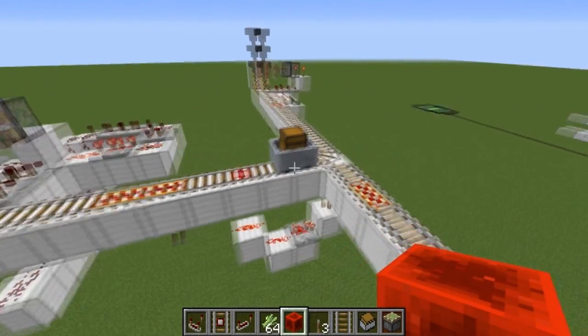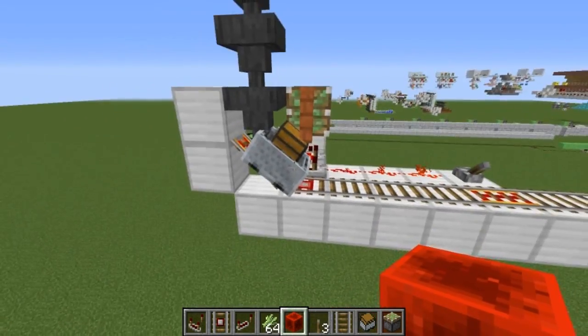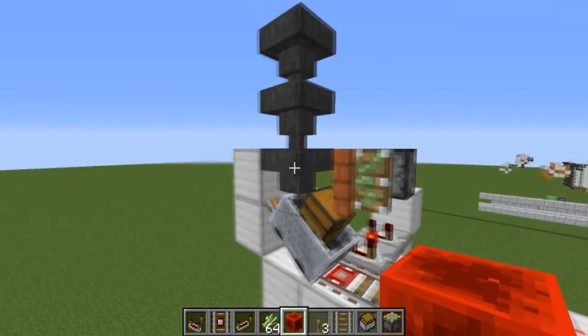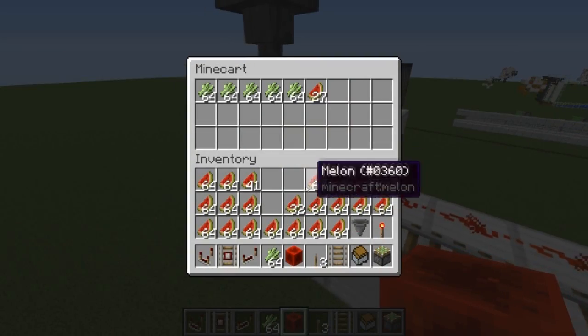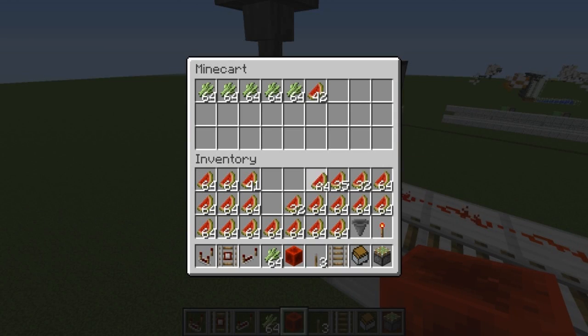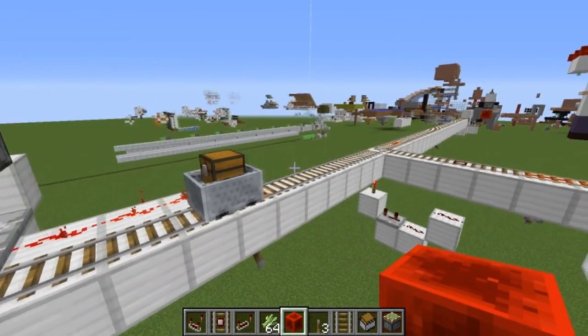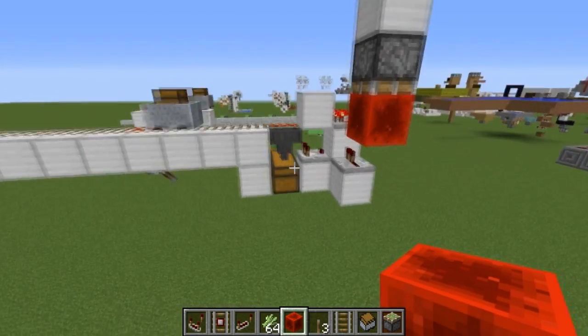There we go — it comes over here to the melon and pumpkin farm and it will collect all the melons and pumpkins until it reaches a signal strength of 14 — basically until this whole thing is full. Let me go ahead and help it along. It filled up until it was basically full and then it returns over here.